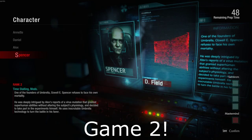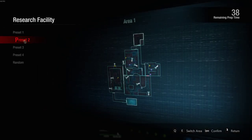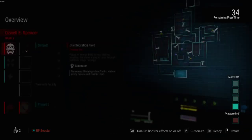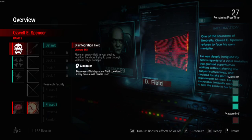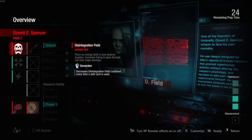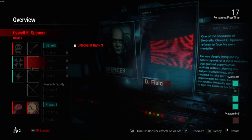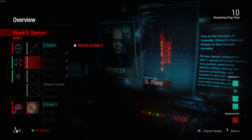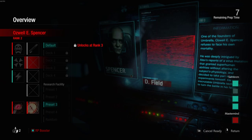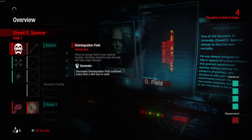Hello again — I am back, and I am giving you another Spencer game. This will be game two. I'm in research facility — this is the one I was on last game. I don't think this map is very good for Masterminds in general. The layout for the third area makes it very difficult to actually find Survivors. I'm going to turn on my booster — I just want to get Spencer to rank 4 already. His D field is actually much harder to use than I thought — it's really hard to turn to the right position.